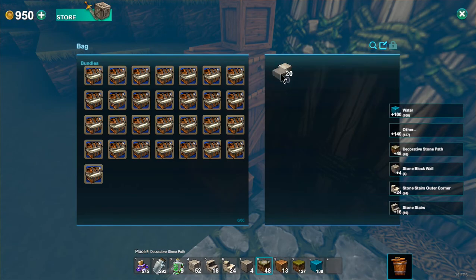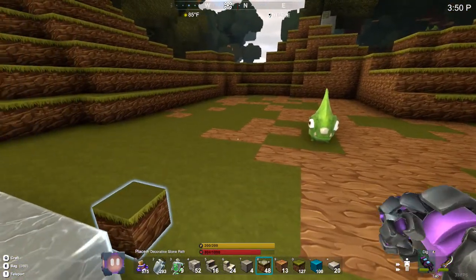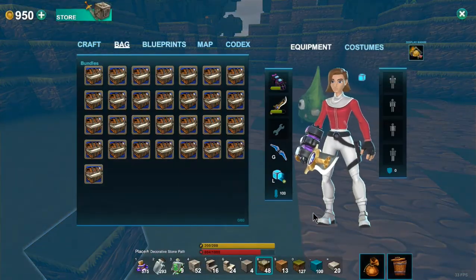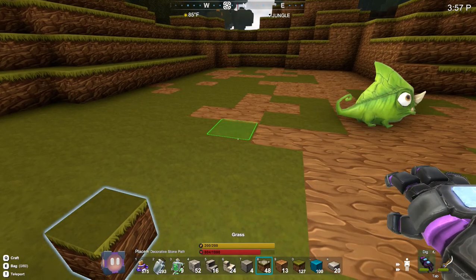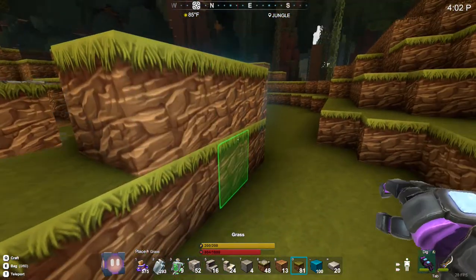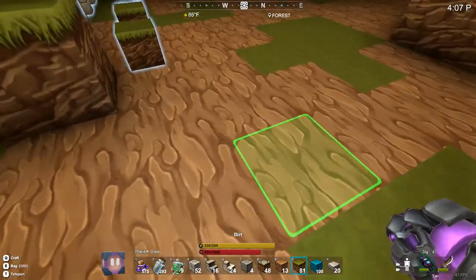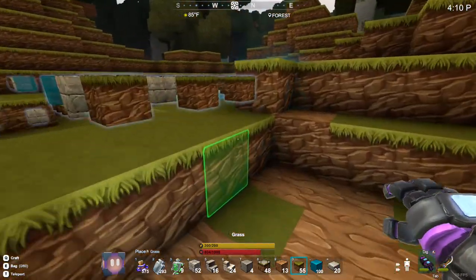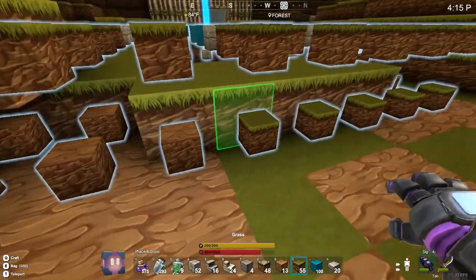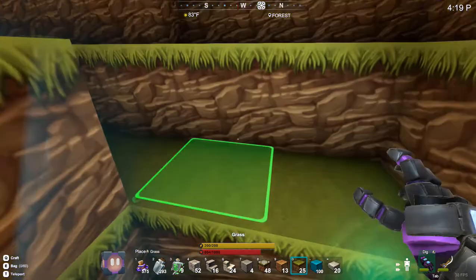I'm going to grab these blocks. It's a fairly simple design so I don't see a problem with doing this in one video. We're going to start with grass right here. Okay, probably need to go over here and we'll come back. Some of this is dirt, so we'll fill in what we need to with grass, then we'll do the dirt.